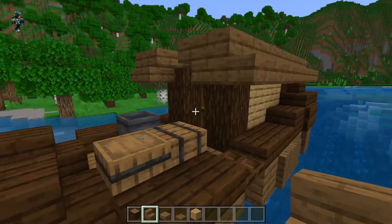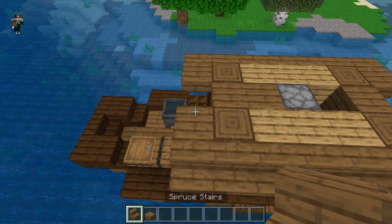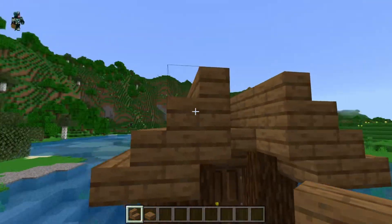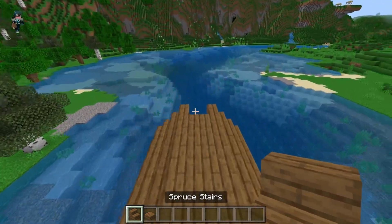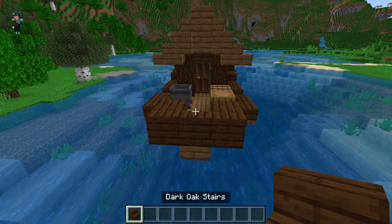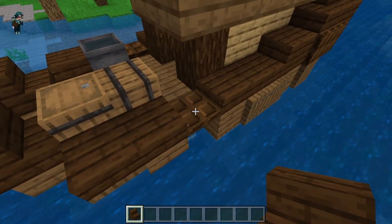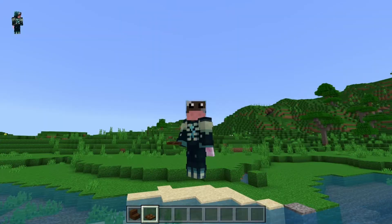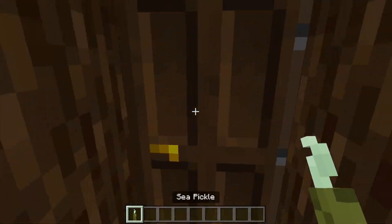Your boat is technically done with all the redstone. All we have to do is finish off the roof. Grab your spruce stairs and go all the way across the strip, then the same on the other side. Fill the center in with solid blocks, except the end blocks — here put an upside-down spruce stair on both sides. Go all the way across the top of that center block with spruce bottom slabs. Add two dark oak stairs — one coming out like this and one like this. Grab your dark oak trapdoors and put one on each of those solid blocks. Finishing the bow completes your entire boat 100%. All that's left is to fill your dispenser with bone meal, grab your sea pickles, and start farming.